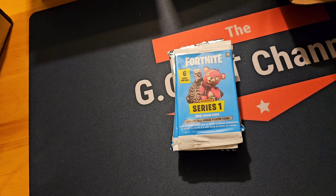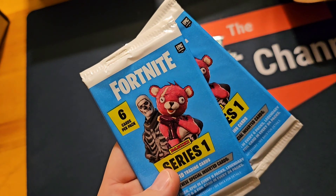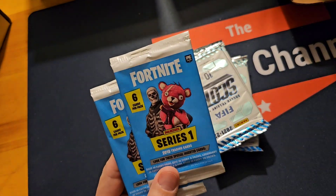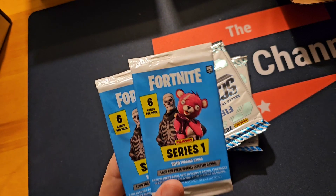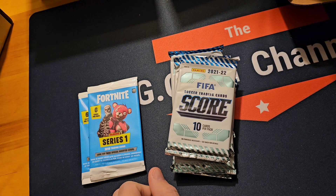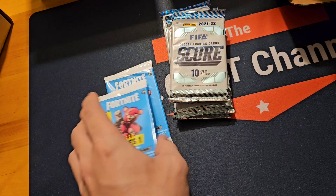Welcome back to the Goat Channel. We're going to do a quick rip of some random packs — Fortnite Series 1 and 2 packs. The biggest chase Fortnite cards are the Black Knight and Drift. For Score 2021-22, you can get some numbered Ronaldo and Mbappe, maybe some autos. This is the retail version, so we'll see. Let's go ahead and open a couple packs.